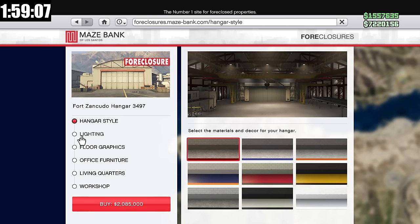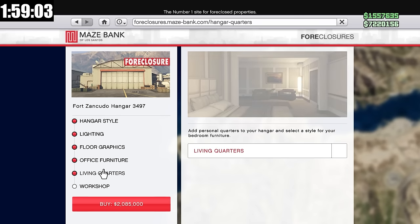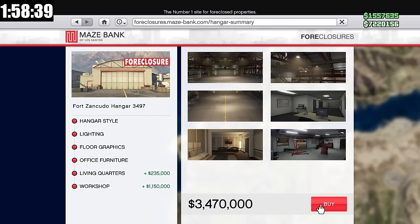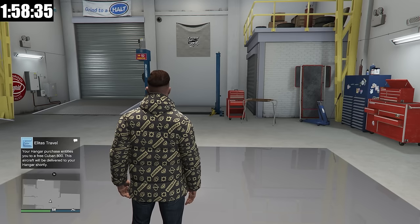For aesthetics, floor graphics, office furniture — none of that matters. I'm going to get living quarters so I can set it as a spawn location, and I'm going to get the vehicle workshop — which might be a little foreshadowing as to what vehicle I'm purchasing today. There you go, 3.47 million. It's time to welcome the Hangar to our fleet of businesses.